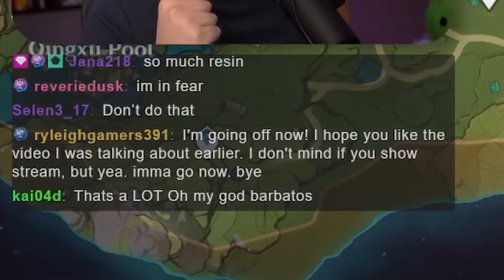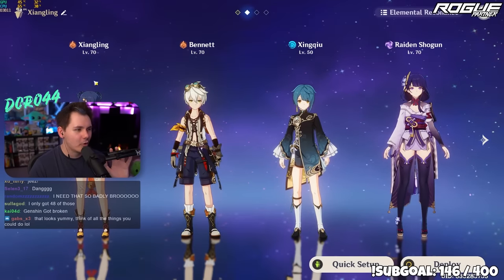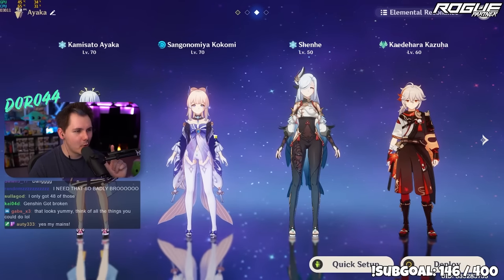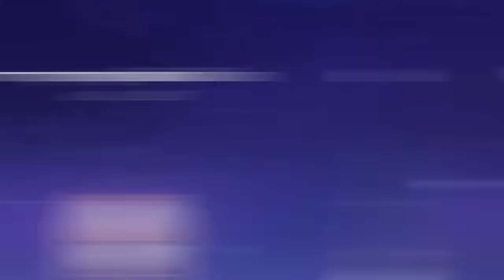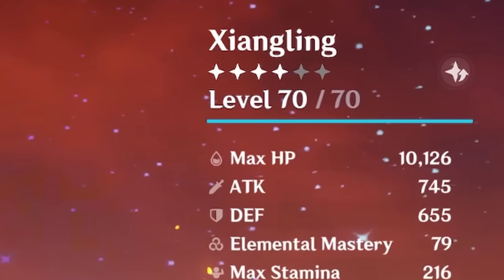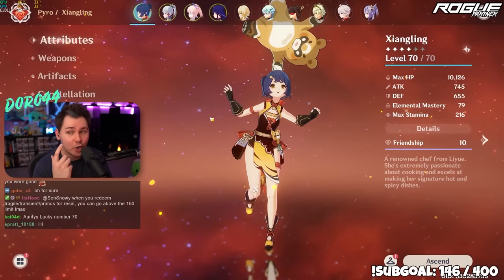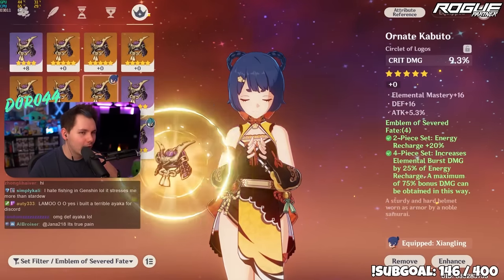Let's see what we're working with. She's already pre-built the teams like I told her to. For Xiangling's team, we're doing Xiangling, Bennett, Xingqiu, and Raiden Shogun. For the Ayaka team, I told her to go with a freeze team comp — Ayaka, Kokomi, Shenhe, Kazuha. Levels are 50, 60, 70, 70. Xiangling is one of Audi's favorite characters. I don't want to spend resin on leveling up characters — I'd rather spend it on artifacts since she never artifact farms. We're gonna need to run Emblem of Severed Fate.